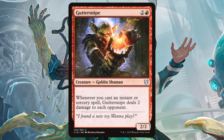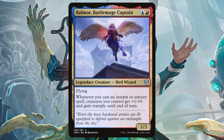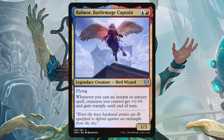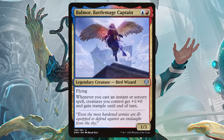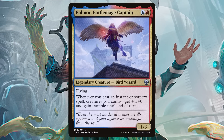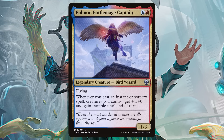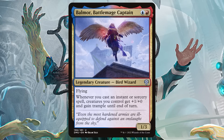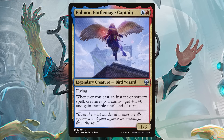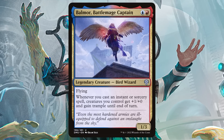Let's talk about the damage that can be created by Baral and Sai — Balmore Battlemage Captain: blue and red for a 1-3 flyer. Whenever you cast an instant or sorcery spell, creatures you control get +1/+0 and gain trample until end of turn. This can just power up your entire goblin army. Because remember, they have haste — you're going to be chaining spells together, and all of the goblins are just going to get pumped and pumped and pumped, and that trample is going to be key.